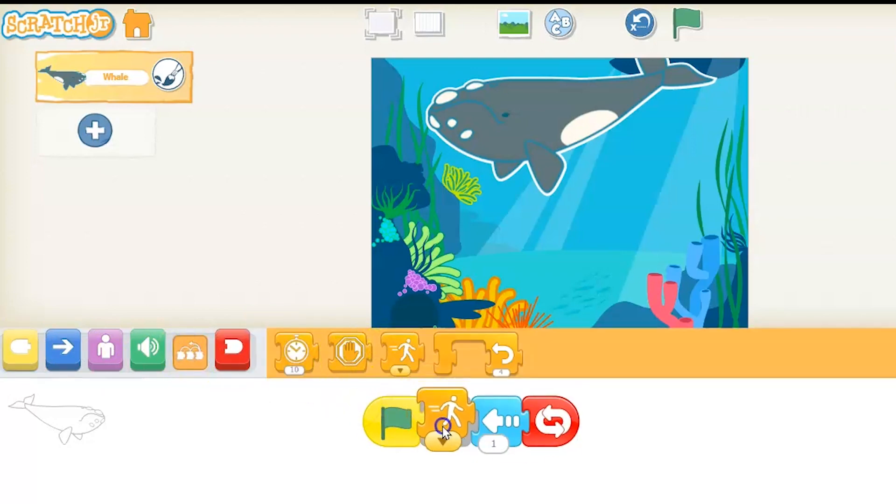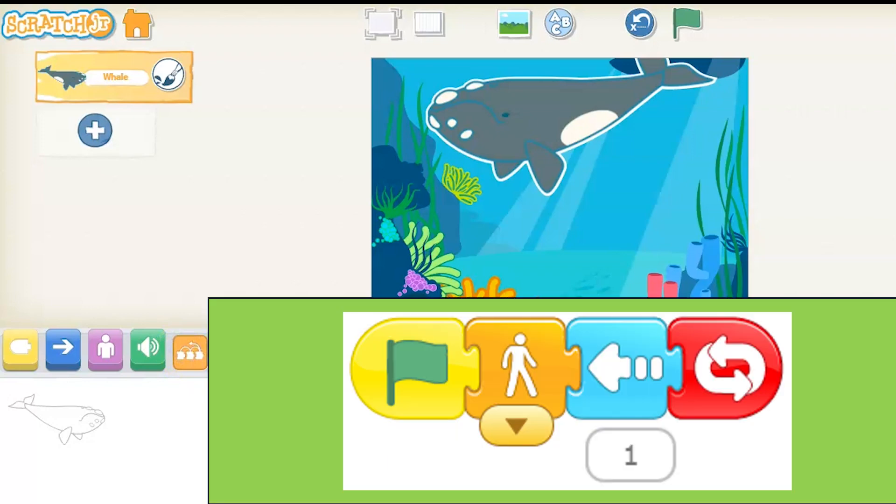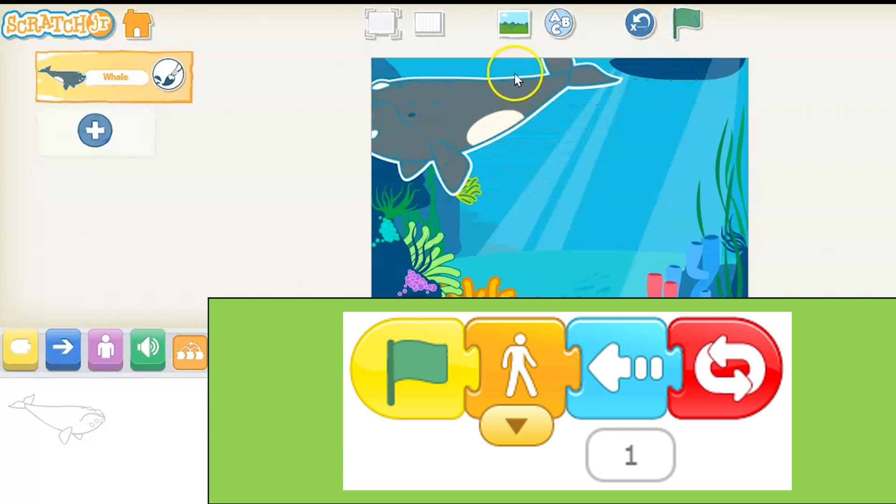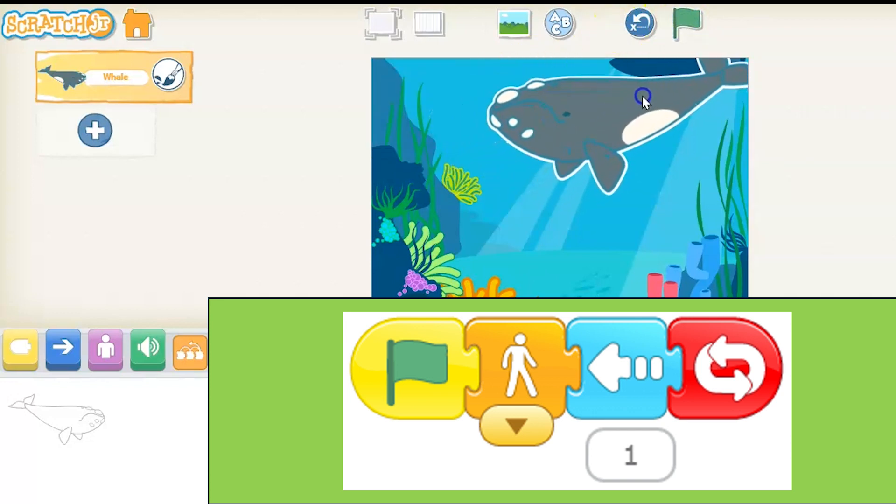We're gonna repeat forever. The whale's going a little bit slower, so bring the speed button down and make it go slow. So there's our script for our whale. I tested it out there, and there it's moving.